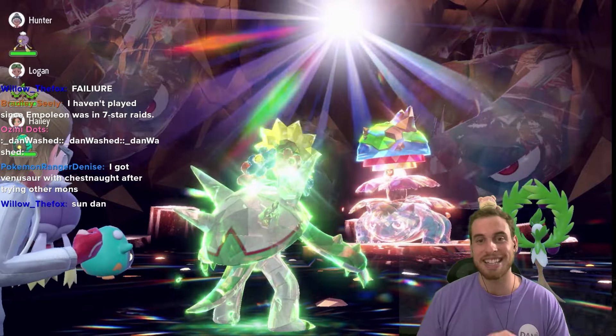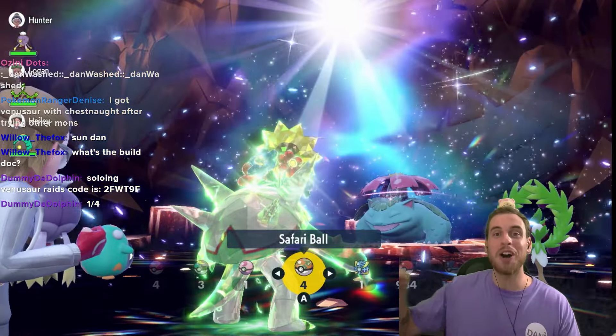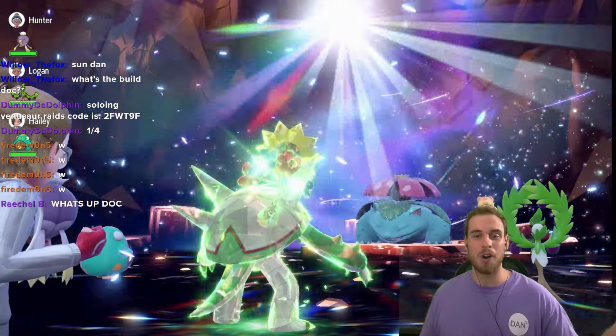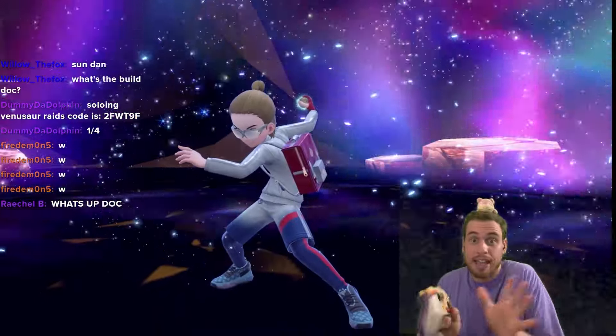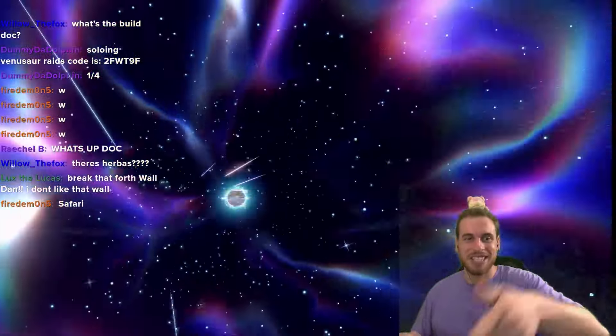Now it's time to catch it — what Poké Ball are you using for your seven-star Venusaur? I'm going with the Safari Ball, throwing it back to Gen 1 Venusaur out in the jungle. Even though you can't catch in the Safari Zone, I like the colors. Let me know in the comments! If you enjoyed this video, please consider dropping a like, leaving a comment, or using Seed Bomb on that subscribe button for more Dan Squared. Thanks for watching, and happy Venusaur season!